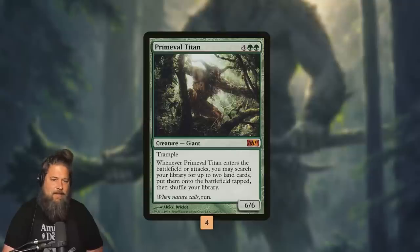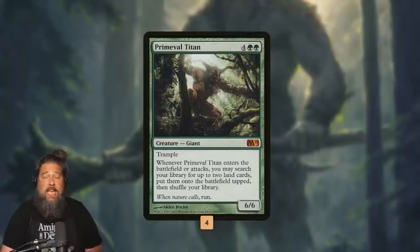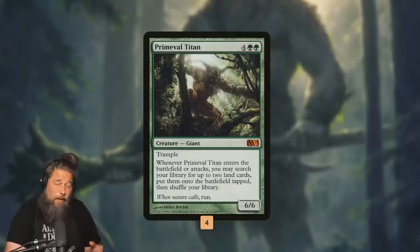The math on Primeval Titan lines up perfectly. If we're casting it, we already have six lands — it comes down, gets land seven and eight. Next turn it attacks and gets land nine and ten, which is exactly enough to activate Maze's End and win on the spot. Essentially, Primeval Titan usually means we win the game the next turn. The card is absolutely ridiculous — it speeds up our deck by like three turns.